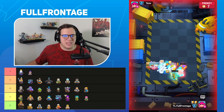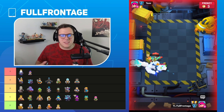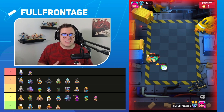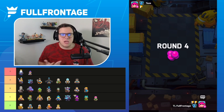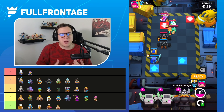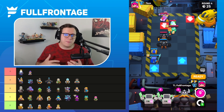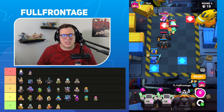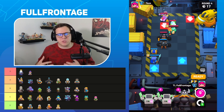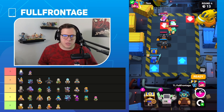In the C tier, we have the Natureborn and the Barbarian King — these two are kind of interchangeable. It's not that they're bad; there are certain decks they work well with. Natureborn obviously pairs well with Witch, E-Wiz, Ice Wiz, and Mega Knight. But she's not that great. Same thing with Barbarian King — there are certain minis he pairs well with, but overall there are better heroes in the game that will get you more consistent wins.